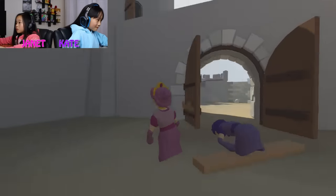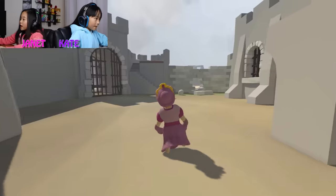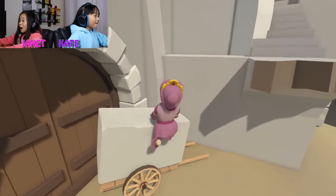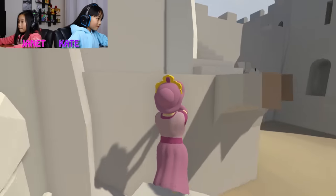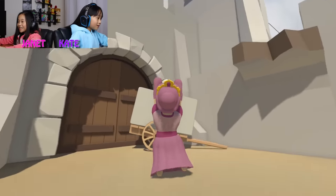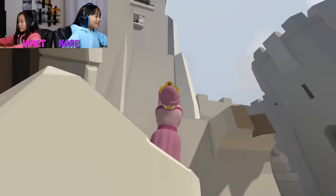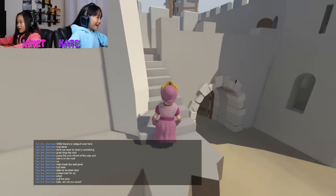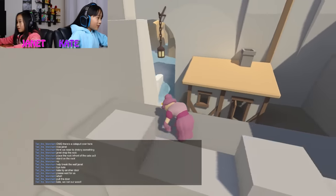I know what to do. I'll be right back, guys. I think we need to swing across the lights. I died! We lost our wood. There's a brick there, we can use it for something. We need to use the brick. Help me pull the brick.